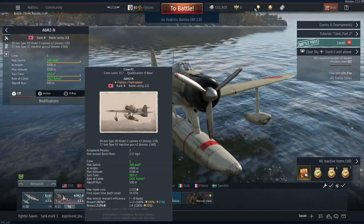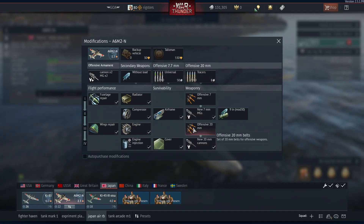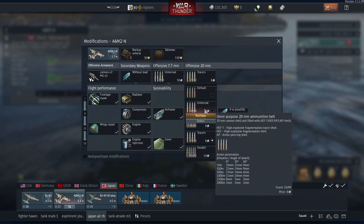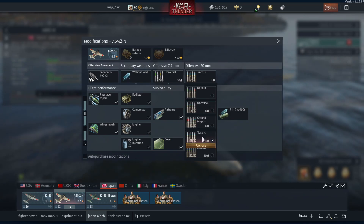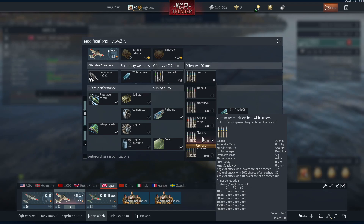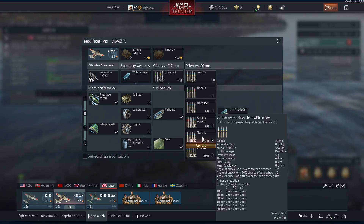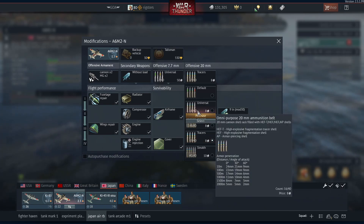They don't have a lot of ammunition, so you've got to make your shots count. Once you research the offensive 20mm belts, I usually prefer the tracer round, which is a high-explosive fragmentation tracer style. It's much easier to get holes in the wings when you have high-explosive rounds hitting a plane versus armor-piercing.